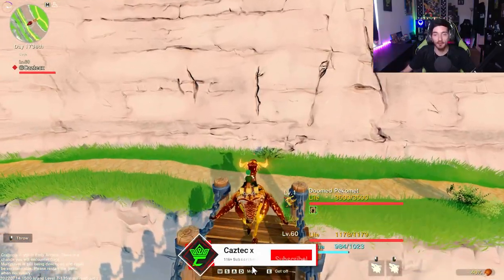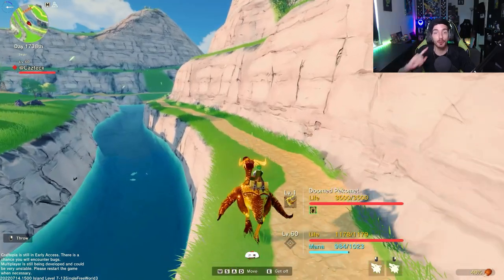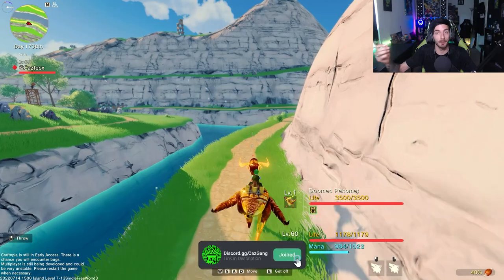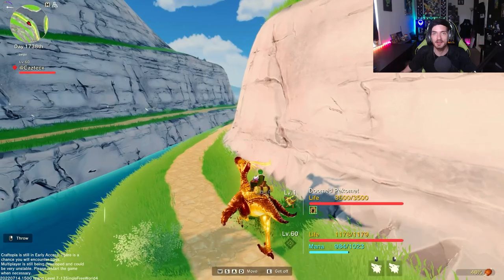We are here just playing a little bit of Craftopia, and I'm currently just running some dungeons to locate some new boss islands. I've used up all my islands that I have named to different bosses, so I'm looking for fresh ones, and I thought I'd bring the golden Pico out for a little ride at the same time.